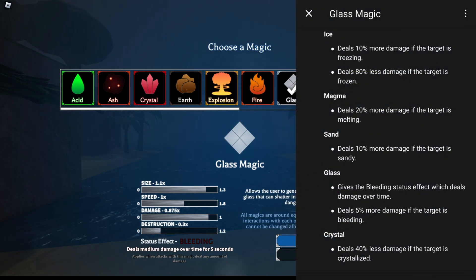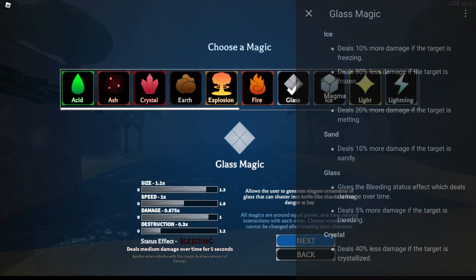Now we have glass. Glass gives the bleeding status effect, so you pair it with iron leg and get a whole lot of bleed going. I also think sailor fist will be a decent matchup with glass, due to glass's versatility and movement — with glass you're kind of all over the place, and same with sailor fist, so I would pair those two together.